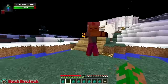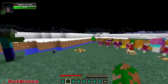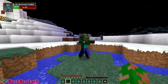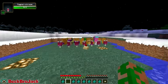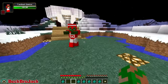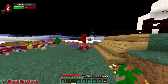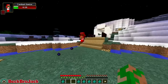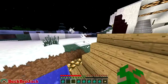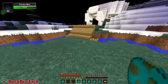Next up we have the bucket head zombie - this guy just has a little bit more armor with the bucket head. Then we have the football zombie - I believe he runs a tad bit faster, but it's kind of hard to tell. Maybe that'll be in a future update. He has a bit more armor than the bucket head zombie. Most of these zombies have helmets on which allows them not to get burnt by daylight, so you have to be careful about that.